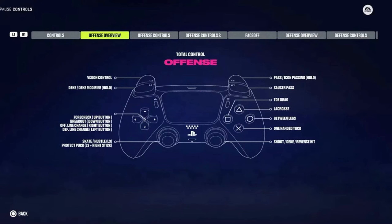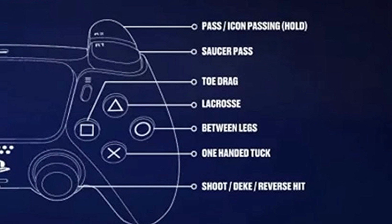The new passing system is available on both the brand new total control system — where R2 is pass and icon passing is now the change, and R1 is saucer pass — as well as skill stick, which will be making a return in NHL 24. With my time with NHL 24, I did not see hybrid or NHL 94 controls. That could change by launch on October 6th, but as of right now, I have no idea if they will actually be appearing in NHL 24.